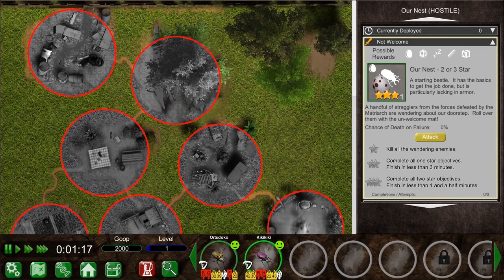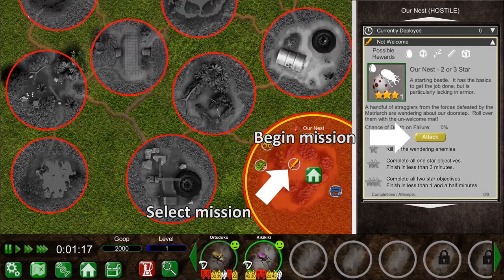To claim a contested territory, we must send our beetles to fight for it. However, before we fight, we need to choose which beetles will be sent out in the swarm maker.